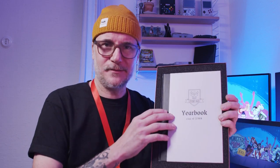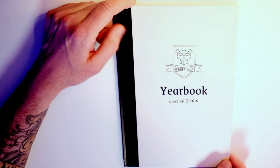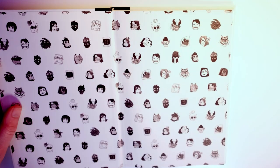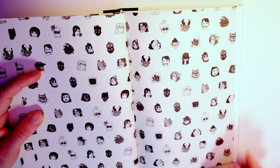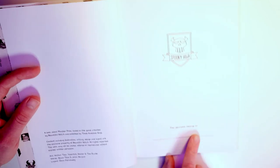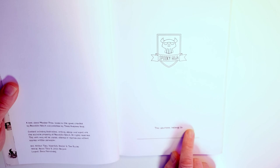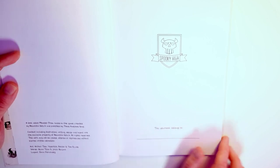And the first thing is obviously the yearbook. So let's take a look at that one. This is a hardcover book and instead of doing a normal art book, they designed it as a yearbook. This is pretty cool. Here you have all of the characters. Here you can obviously write your name, and I think I have a fairly good idea of whose name is going to be written here one day.